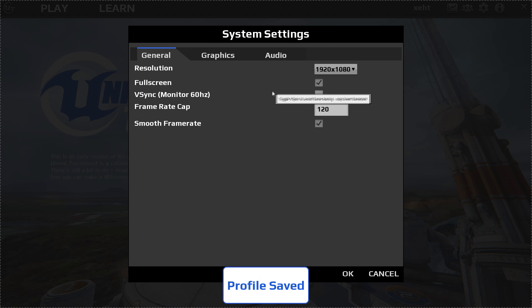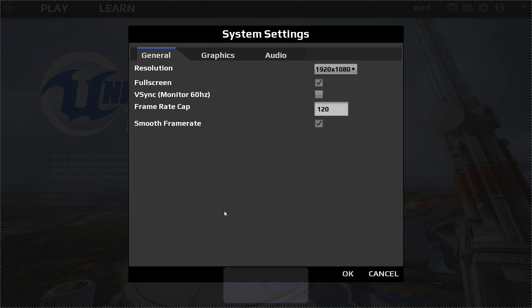Going into System Settings, there's not a whole lot here — remember this is pretty alpha. It has your basic settings: resolution, fullscreen, resync, frame rate cap, and smooth frame rate. I have this all at default right now and I play at 1080.